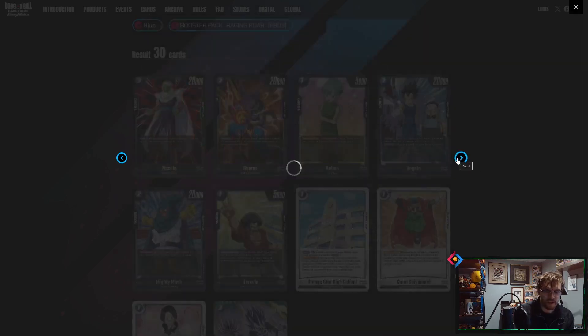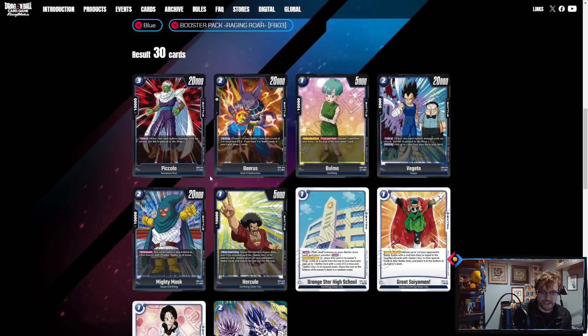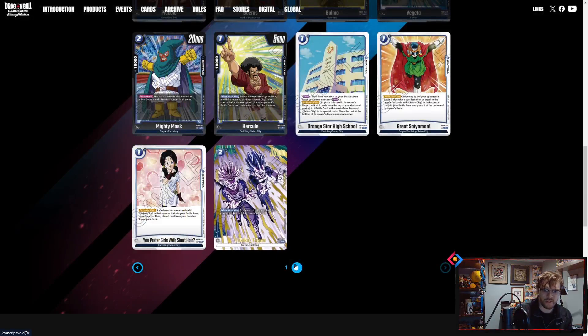Then there's 'You Prefer Girls with Short Hair': activate main, if you have three or more cards with Satan City in your battle area, draw three then place one card from your hand on top of your deck. Pretty good again, but keeping battle cards on board is going to be the challenge. Blue is pretty good. The two-drop Trunks 30K also got a gold reprint, which looks fantastic.